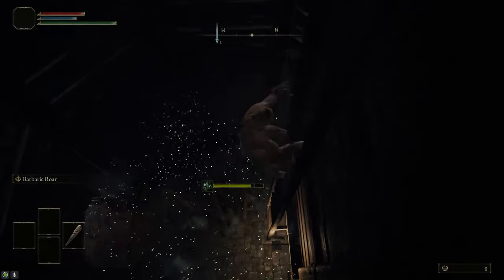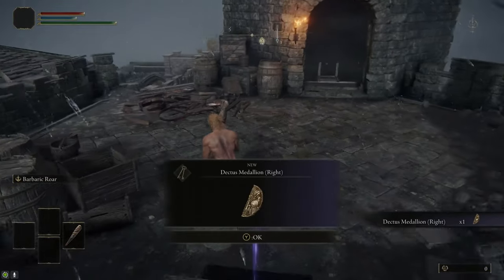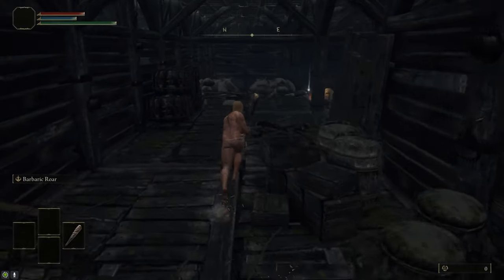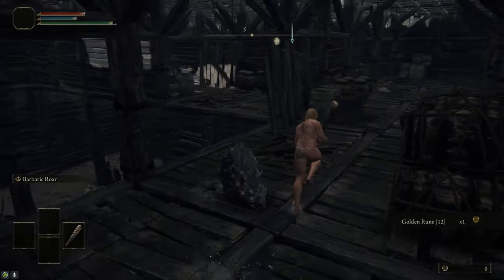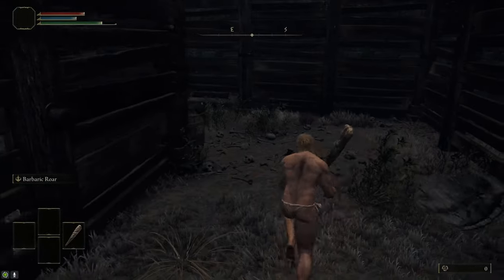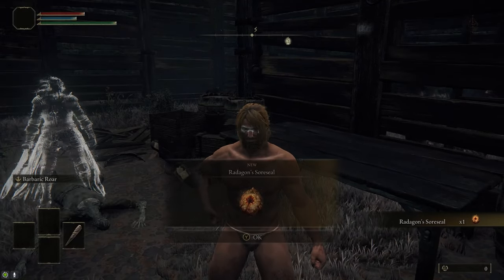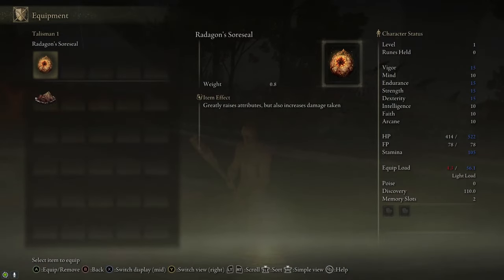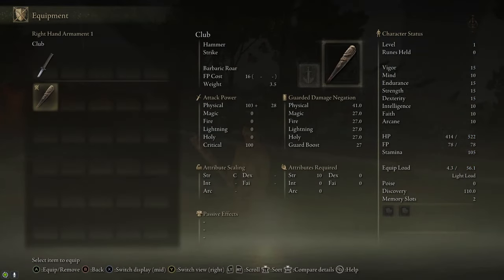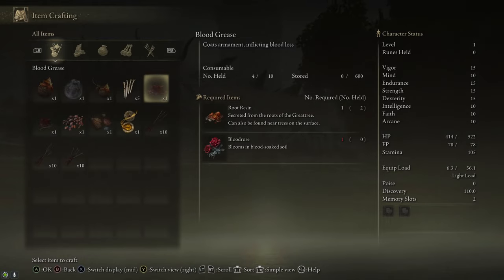Head inside and just run past all the bats. If they hit you you'll probably die, but if you just sprint past them as fast as possible, they don't have enough time to aggro and actually attack you. At the top of the ladder, we're going to grab the Dectus Medallion. Then we're going to head further inside Fort Faroth — go to the furthest hole from where you drop down. Be careful of that rat because it will one-shot you. Grab the golden rune and then jump across to this semi-secret area. Be careful of the even bigger rat that'll definitely one-shot you. Drop down and grab Radagon's Soreseal. Radagon's Soreseal increases our physical stats by five, which is important because the Uchigatana has a 15 Dex requirement and 11 Strength requirement, so that helps us not have to level up as much if you don't meet those requirements.